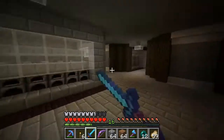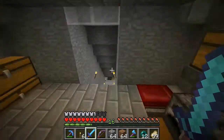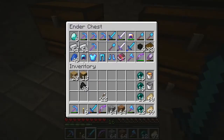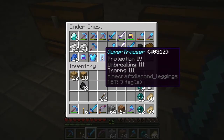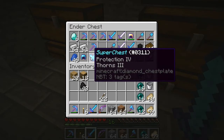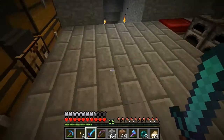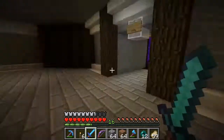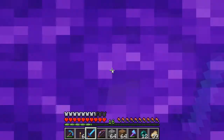The only thing I can show you that I've done since 1.8 is I've started making my super armour, which I'm not going to wear all the time. This protection-four iron is good enough for now. I've been working on the diamond set — I've got the super helmet, the super chest plate which needs unbreaking, the super trousers which has unbreaking, and the super boots. I need one more unbreaking. The boots have the new enchantment Depth Strider 3, which is related to what we're going to do now: find a water temple. That's what we're doing today.